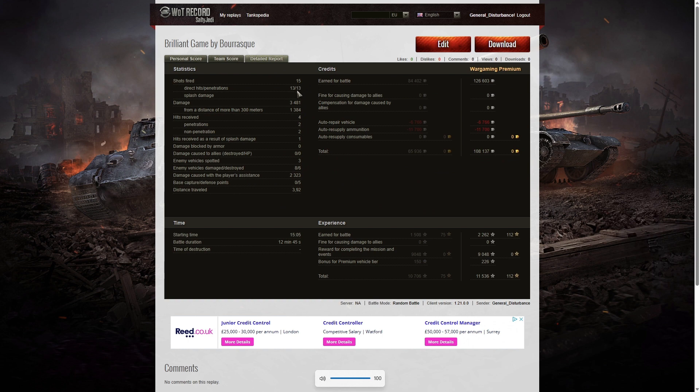He fired 15 rounds in the game, got 13 direct hits and 13 penetrations — the only misses were the shots he fired at the Brask in the field who kept ducking back into cover. 3,481 hit points of damage, of which 1,384 were at more than 300 metres. He received four hits from the enemy: two penetrations, two non-penetrations on the tracks, and one near-splash from enemy arty. On a premium account he earned 126,603 credits, with 108,137 credits profit after ammo. 2,262 XP for the game, 9,048 for completing a mission, and 11,536 total experience.